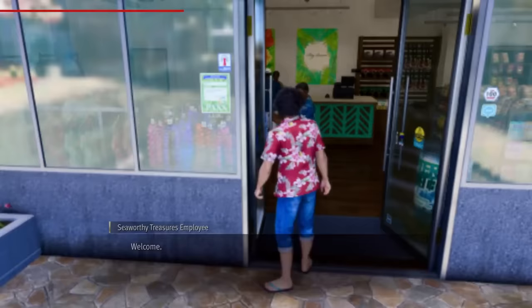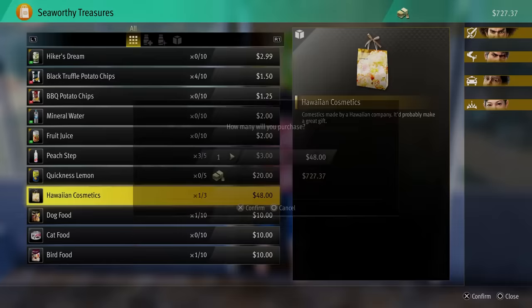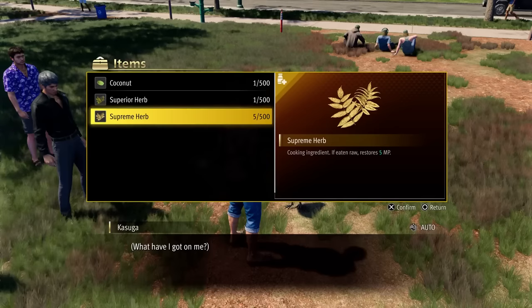When you stop in to shop at various stores, buy items whose descriptions say they can be used as gifts, and also purchase various animal foods. To build your bonds and Aloha links, it's nice to not be caught out somewhere without a present for any human or animal you could potentially befriend — although a coconut can work in a pinch.